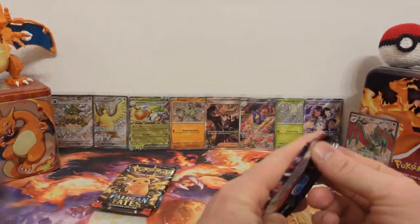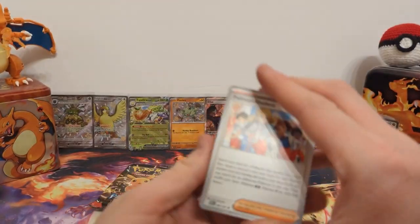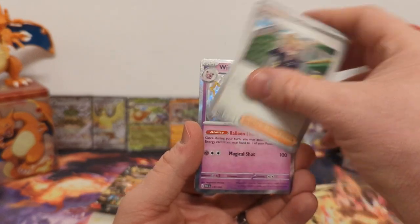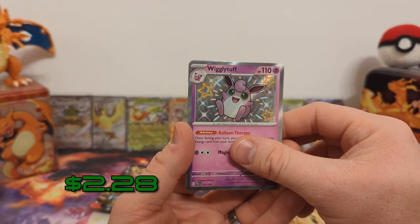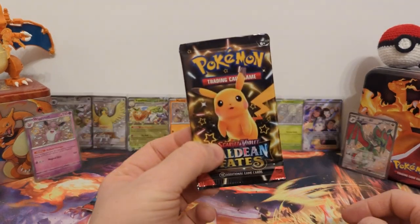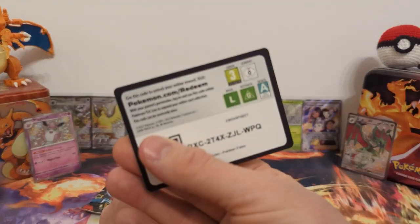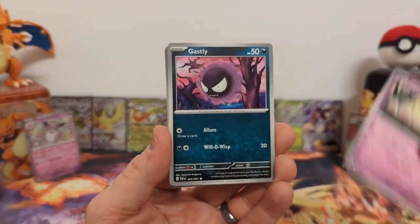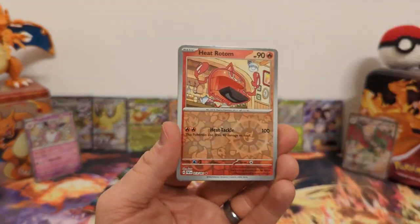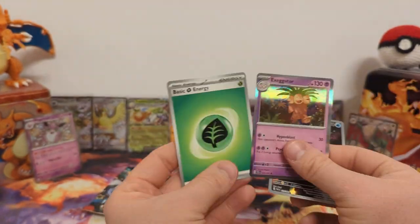Pack number three: Paldean Student, Fidough, Haunter, Cottonee, Lanturn, Pincurchin, Clive, Wiggly Tough baby shiny — all right! Herb Room reverse holo and Magmortar regular holo. That's three hits. Pack number four: Exeggutor, Ghastly, Ralts, Ultra Ball, Mosmold, Moonlit Hill, Heat Rotom reverse, Palafin illustration rare — one I already have, but a hit — and Exeggutor regular holo. I knew there was no way I wasn't going to pull this again.